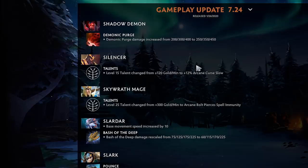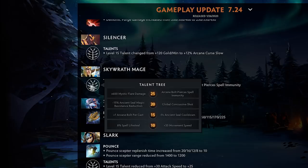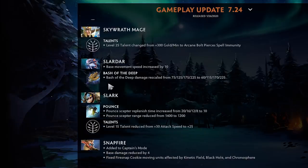Skywrath Mage at level 25 lost 300 gold per minute but gets Arcane Bolt that pierces spell immunity — weird. I'd probably rather have GPM so I can get a hex and not care about spell immunity in the first place. It's a pretty niche change and ever since he lost his XPM talent it's so hard to get to level 25.